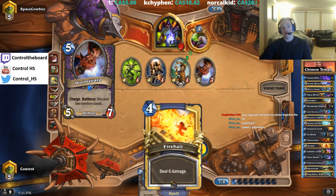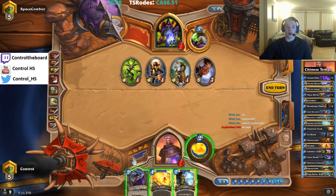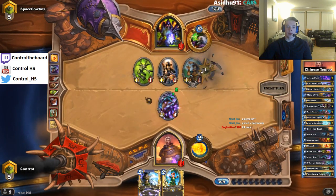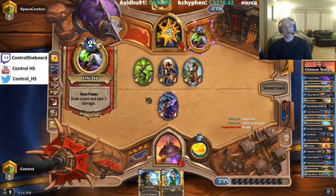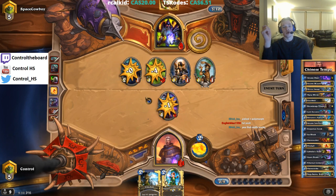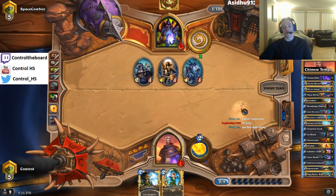Doomguard is quite good so we have the azure drake fireball into that. Alternatively we could draw into a roaring torch or fireball for lethal. Nine — yeah, so one off lethal, we're still just gonna do this, play it safe. He could even like Leroy tap — power overwhelming isn't enough to kill us so we're fine. He puts us at one. We're in a bad spot if he does that but we haven't lost yet. And again, we do still have a second fireball or roaring torch for lethal here. So we're in a bad spot. With 13 cards that's about a 15% chance.